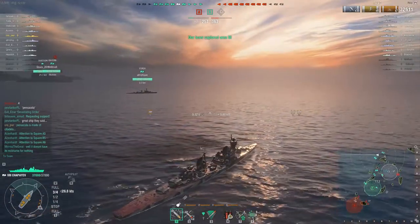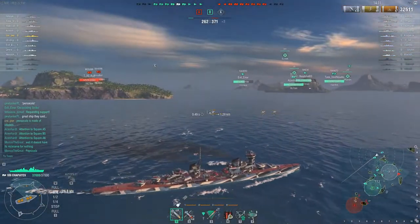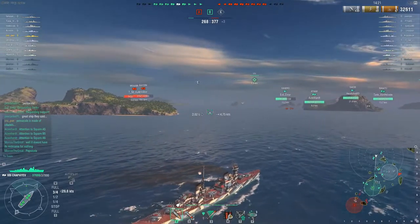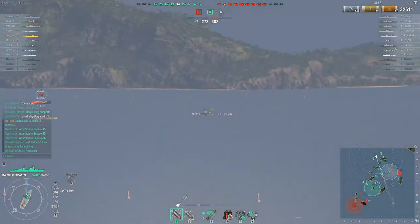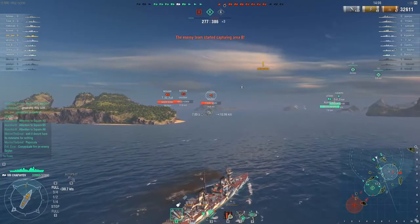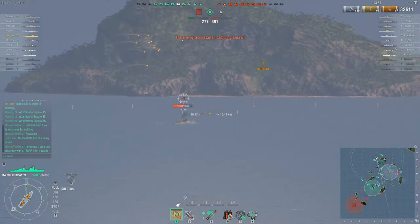All in all, with better HE penetration and invisible fire, she's a pretty decent cruiser. Of course, you have to know when to push and never show your broadside to a battleship, or you'll be heavily punished. The rudder isn't great — she doesn't turn like a Mogami or Zao — but it's not terrible. What makes her strong, especially against tier 6 and 7 ships, is the rate of fire and the flat Russian shells — they will hit the target.